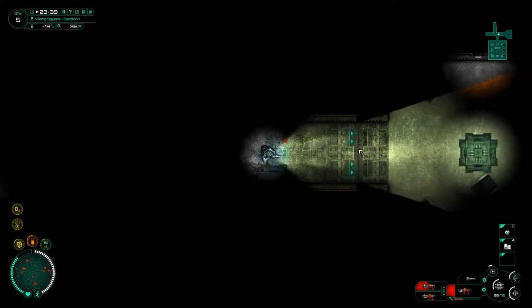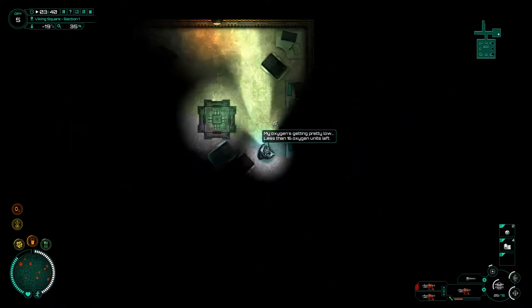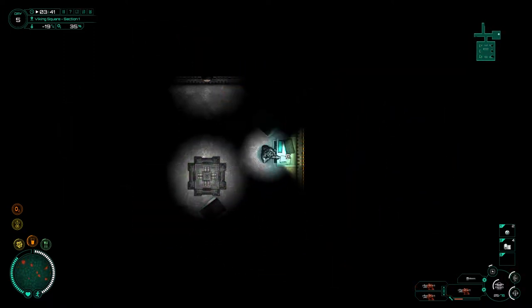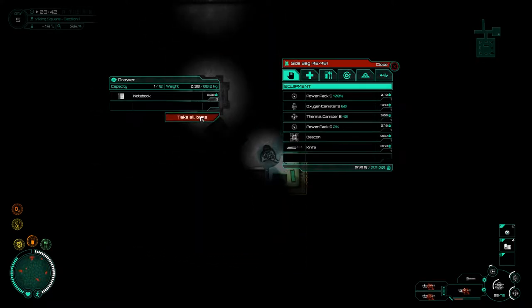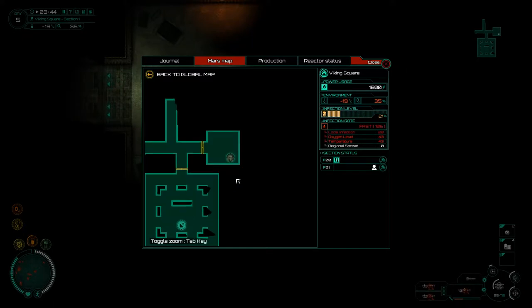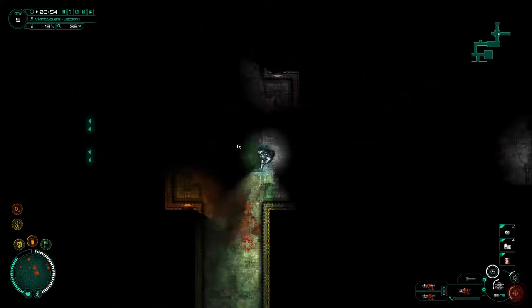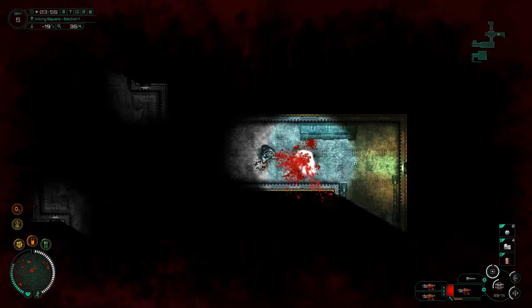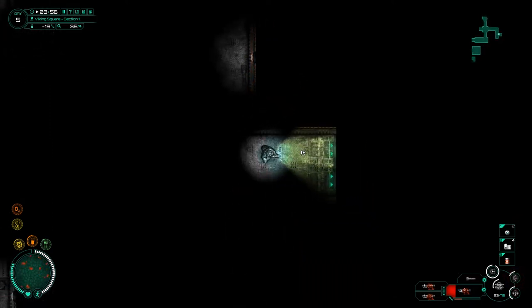Not impressed guys - oxygen is getting low. Is there anything important in here? Did I even fight my way in here for a reason? Just tablets and stuff. Let's check the map - it doesn't think I need to be here for any particular reason. That was just a death room. I've just put my last power pack in.